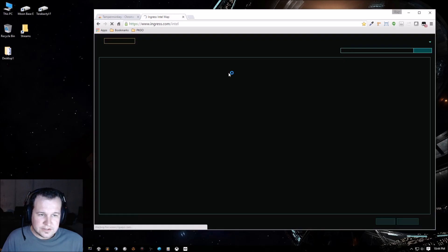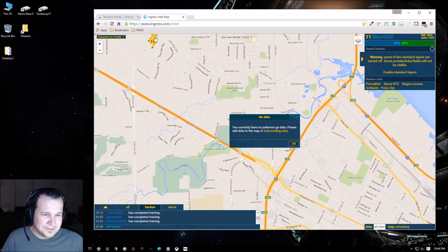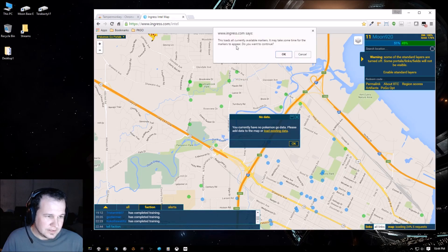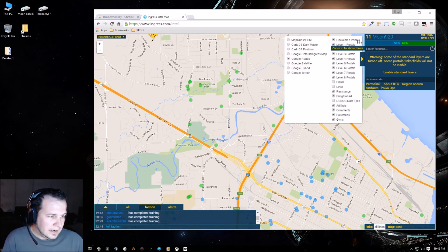Then go to the Ingress Intel map — it should look a lot different. There's a little Pikachu, and it says 'you don't have any Pokémon Go data, please load data.' The first time I did this my browser definitely locked up and didn't go anywhere for a long time, but let's see what happens. Hit OK and what it should be doing is downloading all of the Pokémon Go data — it looks successful.